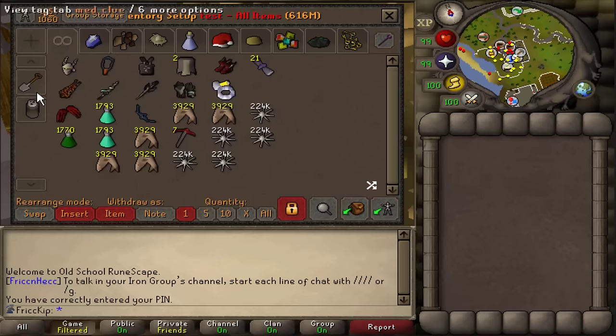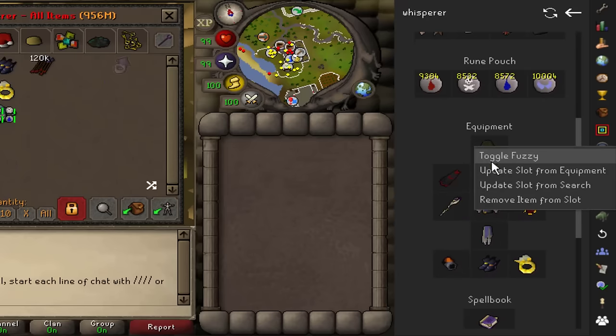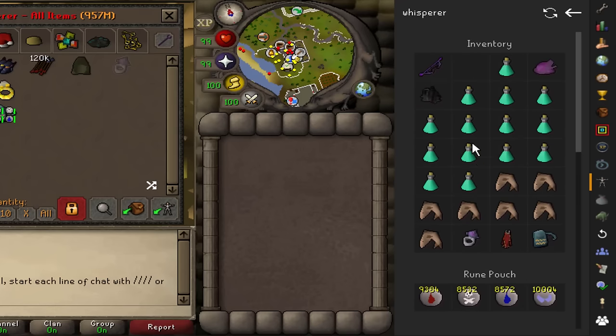One more little tip: you can right-click any slot in the plugin to toggle fuzzy, and this will show all variations of that item in the bank — so it'll show barrows items at 25, 50, 75, 100 percent, or jewelry with all the different charges, stuff like that.